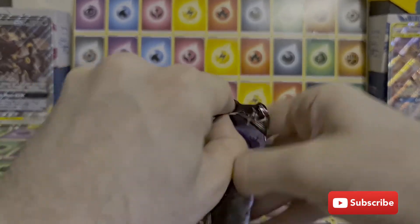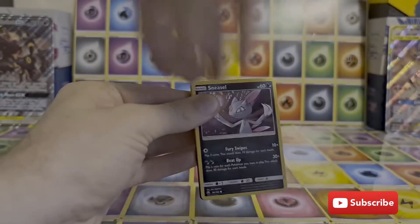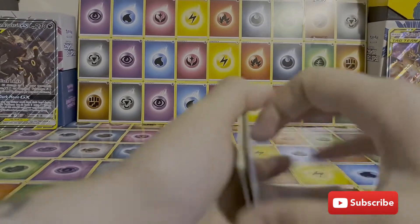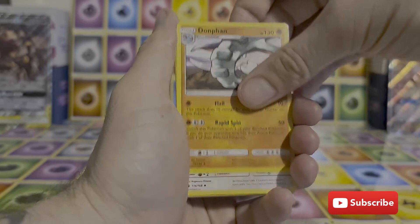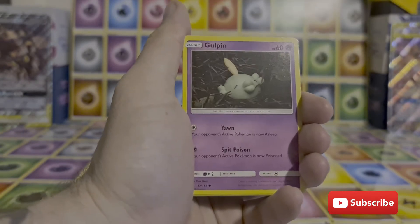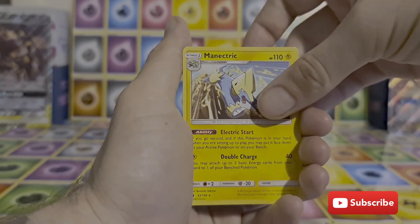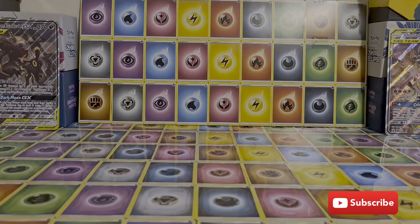Celestial Storm. Well, Celestial Storm's never been a big favourite of mine. We've got a code card there — I wish they'd just be consistent with the way the code cards are because that just ruins it. There is a Water Energy, Solrock, Dof, Donphan, Vigoroth, Sneasel, SeaDot, Gulpim, SeaDot, Beldum, a Reverse Cacturn, and a Manectric. I do still struggle with some of these names.